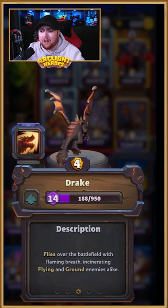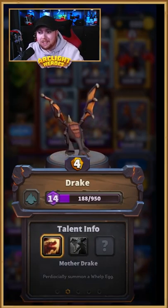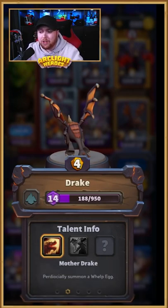They fly over the battleground and effectively breathe fire down on the enemies. One of the coolest talents that these guys have got is the Mother Drake ability, where they periodically summon whelp eggs. It's effectively like having a baby Onyxia on your team.